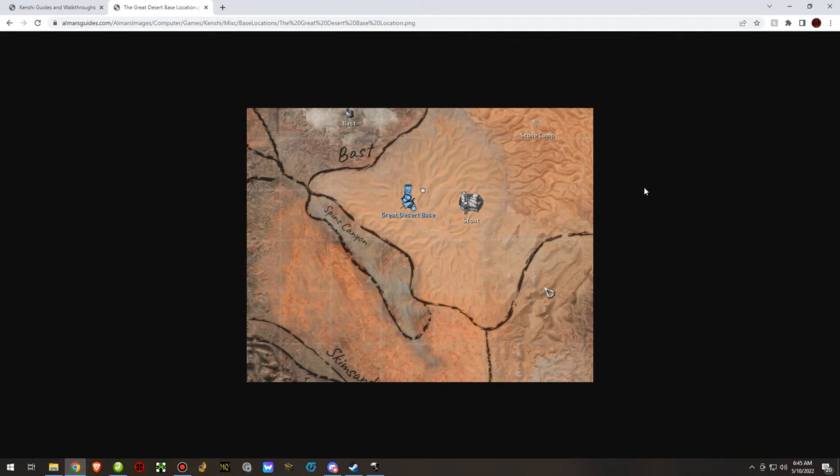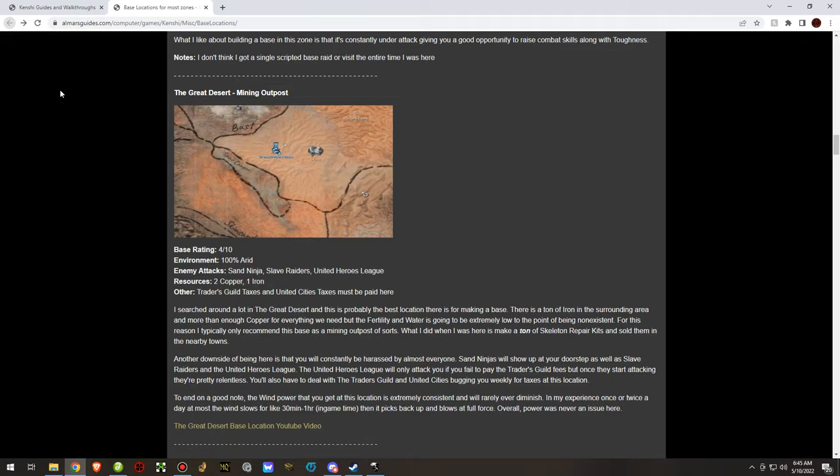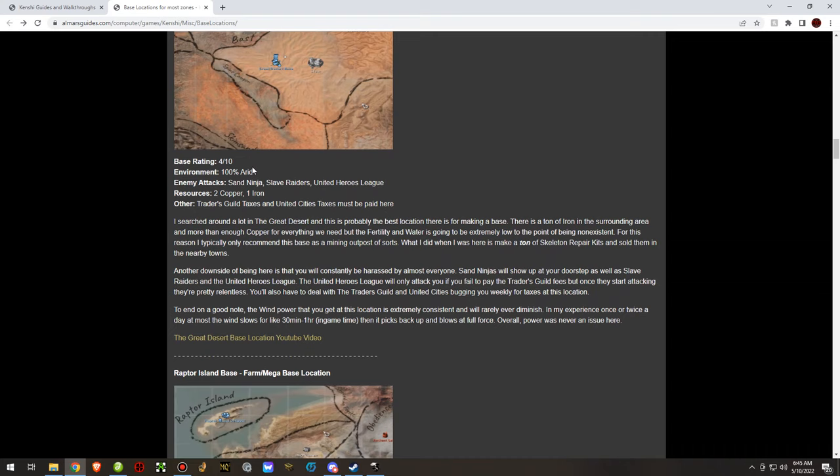Great Desert is another mediocre base location in my honest opinion. It's good for mining, not very good for anything else. Food production there is very, very low — something to keep in mind. It is close to Stoat and technically the other towns in the Great Desert as well.